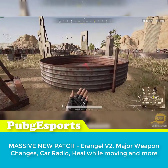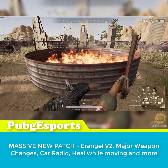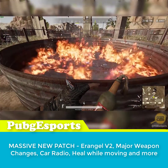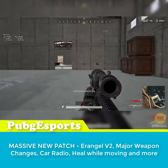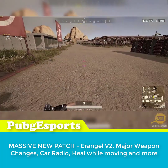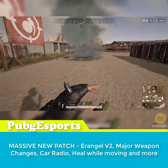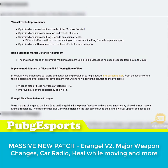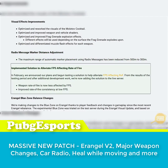Now for some visual stuff — Molotovs now look way more awesome than before. The muzzle flash for weapons has been optimized and differentiated for each weapon, and frag grenades explode differently on different surfaces. The max usable distance for radio message markers has been reduced from 500 to 300 meters. There's also a fix to FPS making your gun shoot slower and reducing your DPS — testing confirms it works exactly as it should.